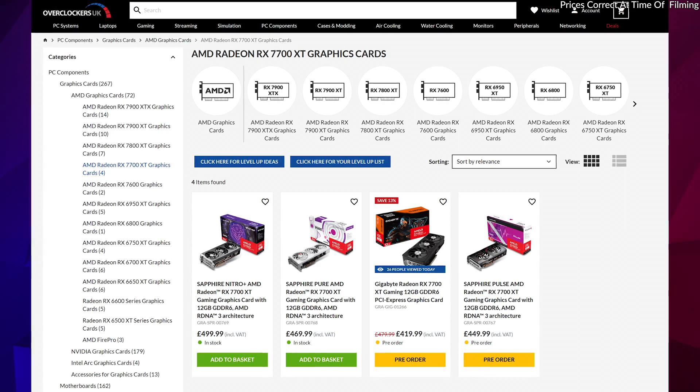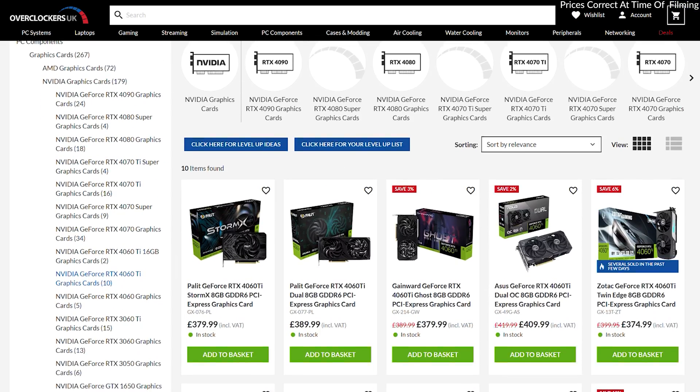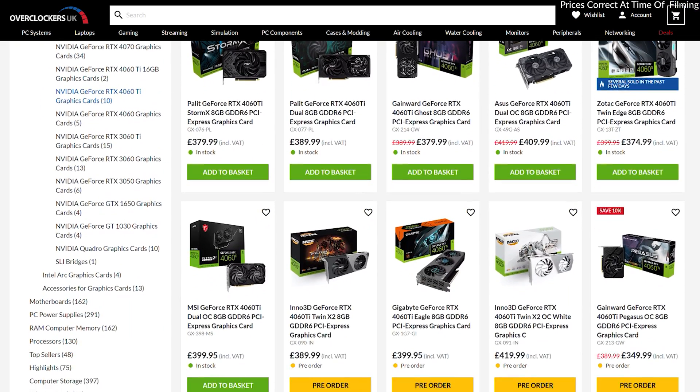If it's just your GPU that needs upgrading, the Radeon RX 7700 XT from AMD is around £450, while the RTX 4060 Ti is available for just under £400.